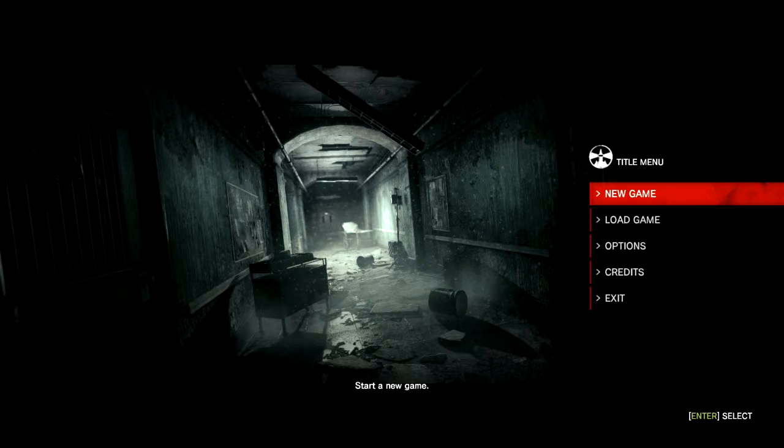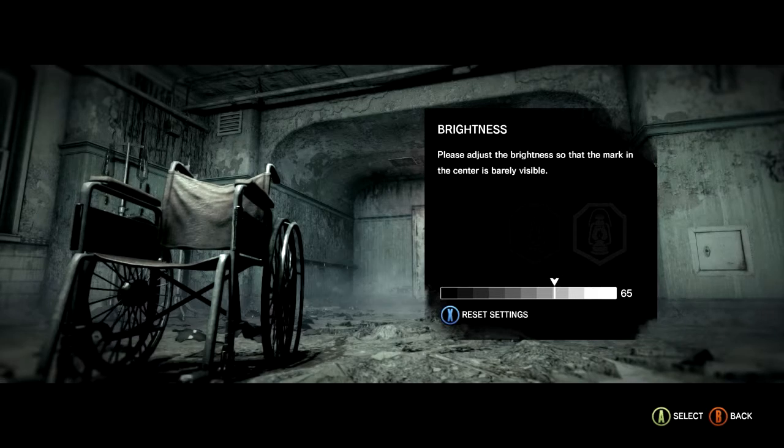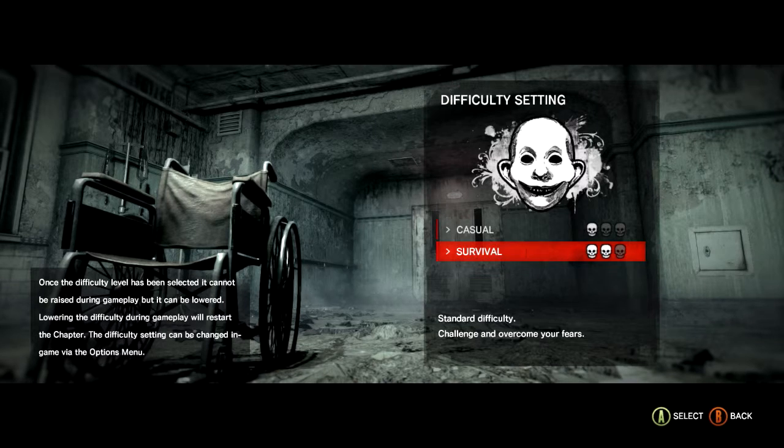I heard some good and some bad stuff about the game, but I'm interested in how it actually is. Casual is for the weak and fearful — auto aiming enabled by default and slightly more ammo than normal — or Survival: standard difficulty, challenge and overcome your fears. Also, just a quick reminder, I got a pre-order package so we got some extra items, but we'll probably see that in-game.